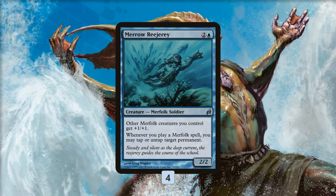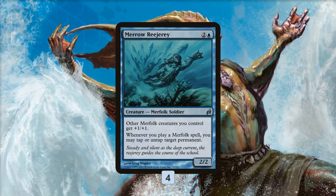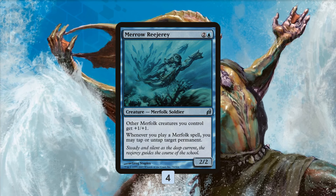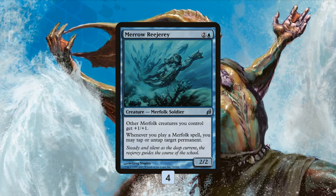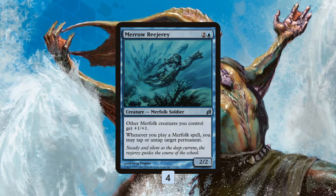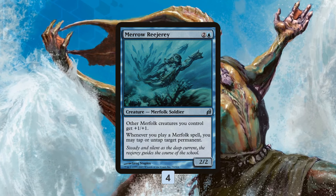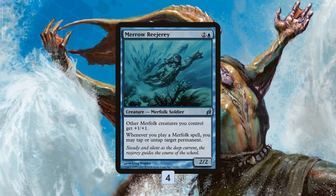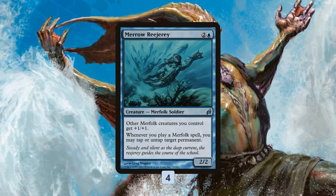The deck also has a really good 3-mana Lord in Merrow Reejerey. The main upside of this one is it really lets you explode out of the gates, because whenever you cast a Merfolk you get to tap or untap a permanent. Most of the time you're going to cast a Merfolk and then untap one of your lands so you can cast even more Merfolk, or maybe you're untapping a Mutavault so you can tap with it. Once you kind of empty your hand and play a bunch of stuff, you can switch modes and tap down some of your opponent's blockers to make sure you get through damage. It's also giving all your Merfolk +1/+1.